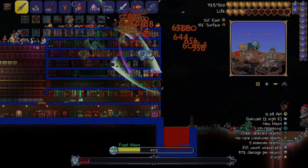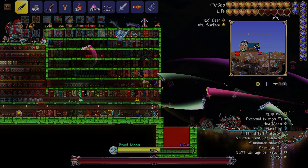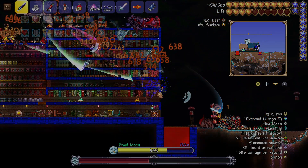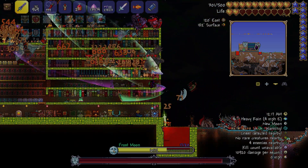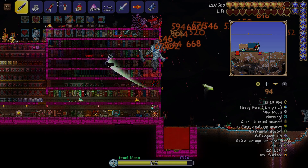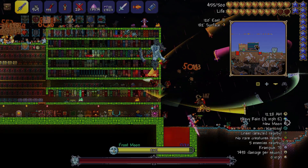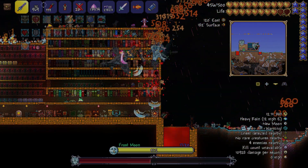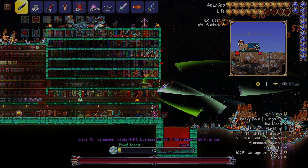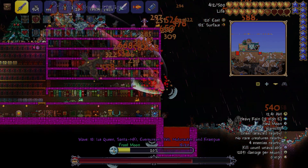Summon the Frost Moon as soon as you can — don't summon it halfway through the night because you won't get it done. Even with end-game gear I was struggling to finish it because enemies don't spawn consistently and there are flying boss monsters that slow and prevent you from attacking for a couple seconds, which can delay you a lot. You need to be mobile, so wait until you have the Zenith or another wall-penetrating weapon.